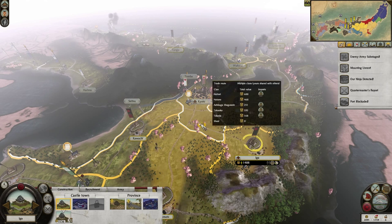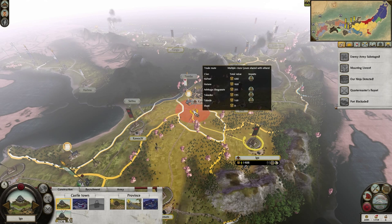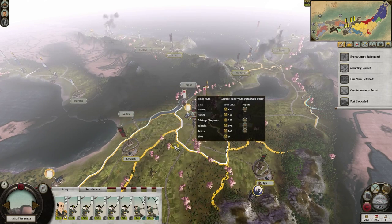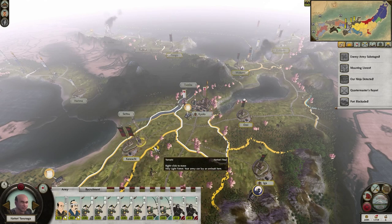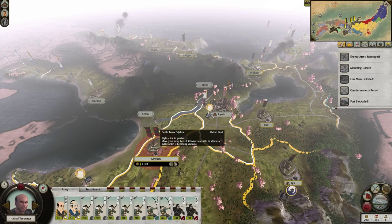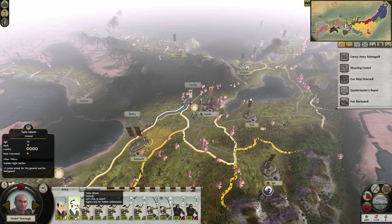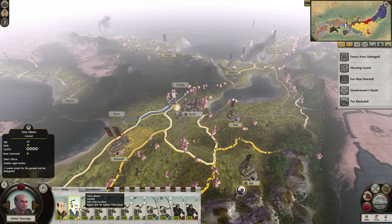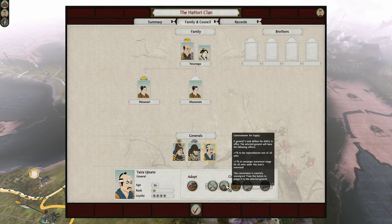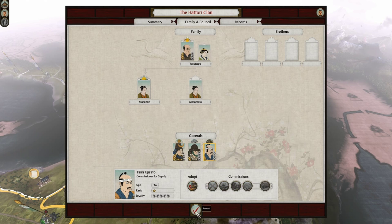They would take that route, so let's put them right there. So how many? I didn't mean to take this guy — actually no, that's fine. We need to give you a commission for something, which I forgot to do last time. You can be the commissioner for supply — congratulations on your promotion.